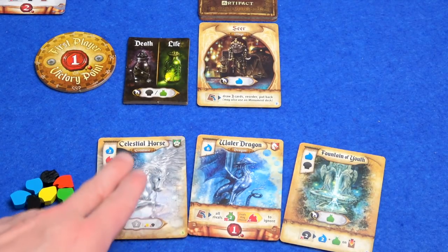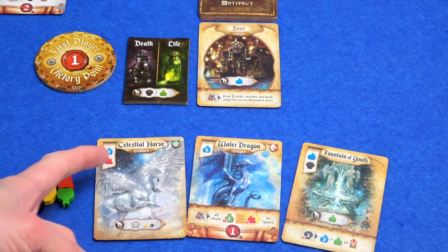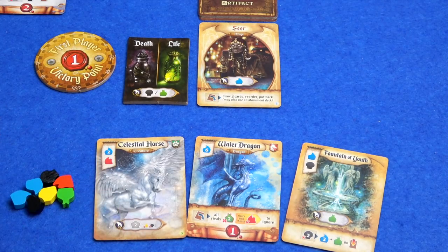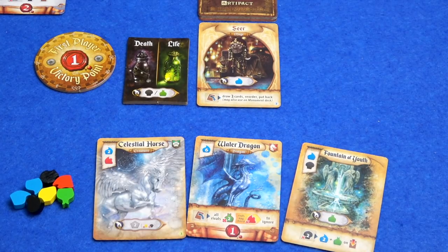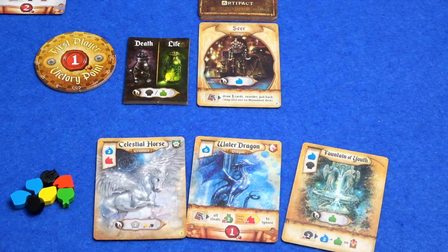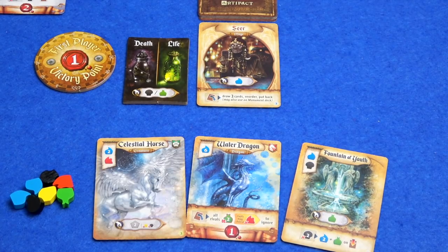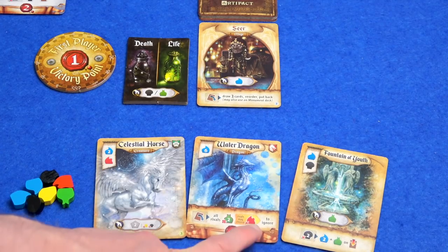The things we can do on our turn: we can place an artifact — those are the cards we start with, three in our hand and we're going to be getting one per turn probably. What have I started with? I've started with a creature, a dragon, and the fountain of youth and they all do quite different things. The celestial horse will give me a collect power so at the start of the round I can get myself two of any resource, but they can't be gold or death — that's what that little symbol there means. I have a water dragon. Dragons in this game are pretty much for attacking. It does get you a point to get it out but it's very expensive — it's going to cost six calm, six blue to get that dragon out and you can tap him, so basically every round I will get to cause all of my rivals to lose two of their life, their green resources. If they don't have enough life to lose, they lose double of some other resources. They can avoid it by spending elan — fire basically — to ignore that damage.